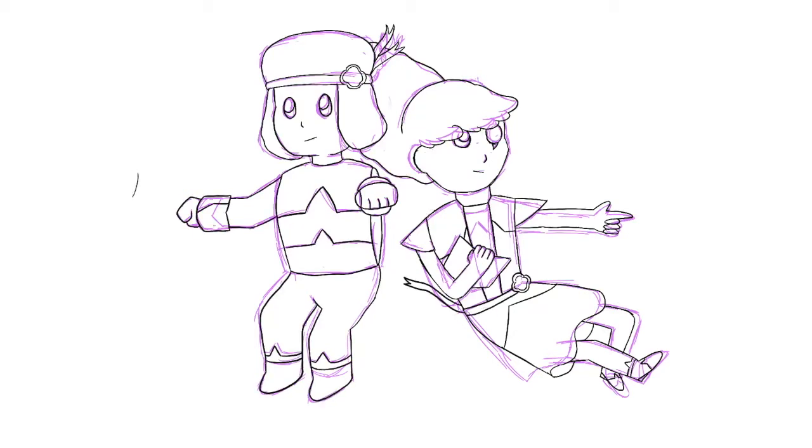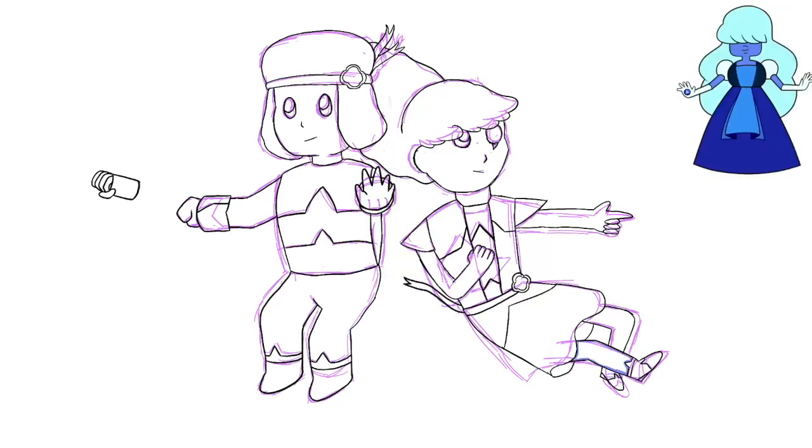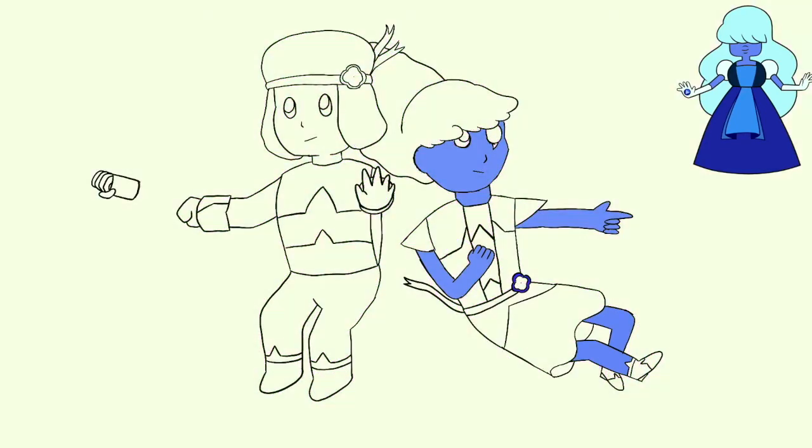Another change I made was giving Ruby's gauntlet a rocket gauntlet look from the show, because I feel like it fits better with the scene of them falling from the sky arena. I also wanted to make Sapphire's gem look like her arcane focus that she holds in one hand and casts ice magic with the other.